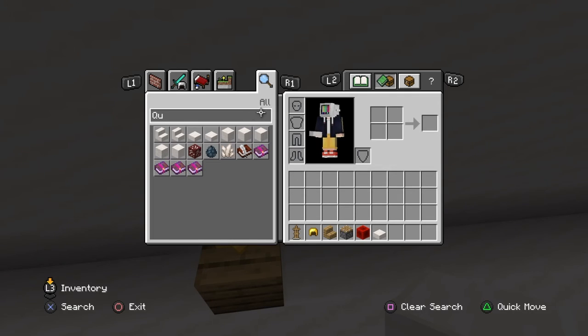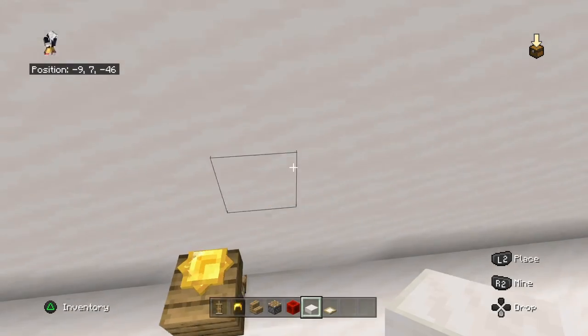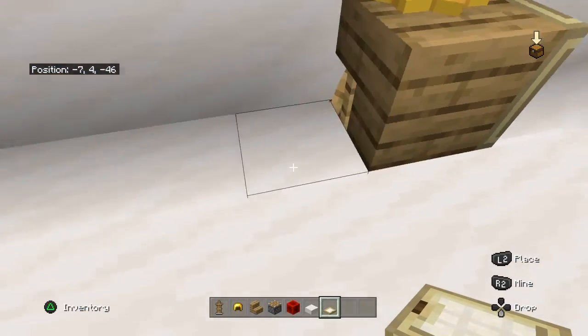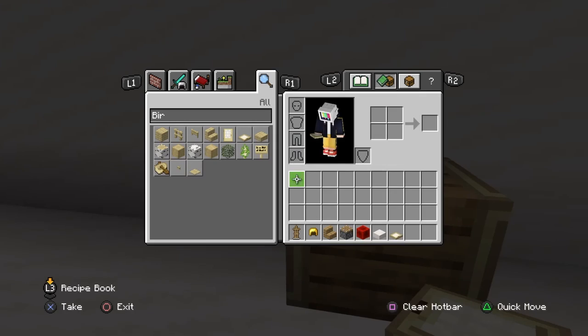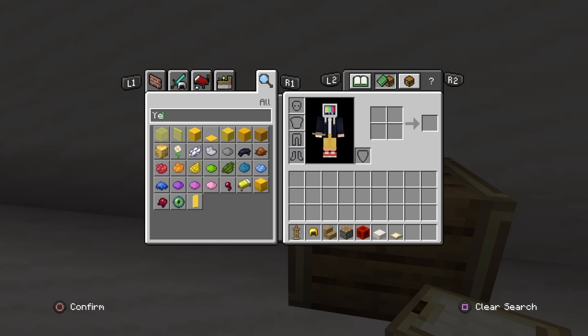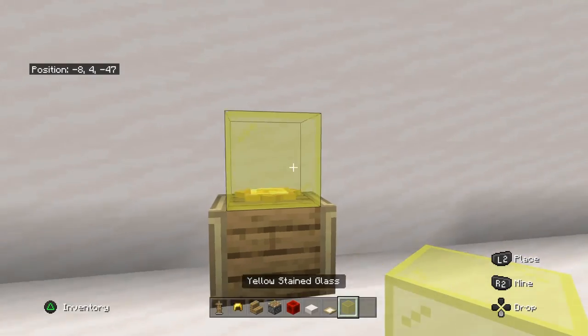Then get a birch trapdoor. Place it — make sure it's like that and it flips up like that. Then get a yellow stained glass and place it.